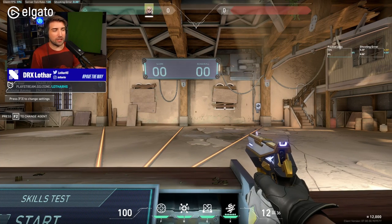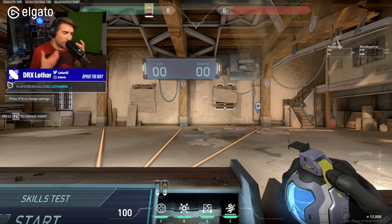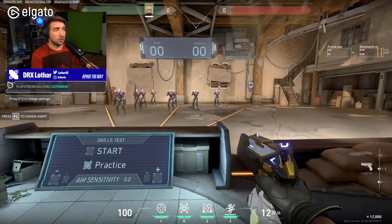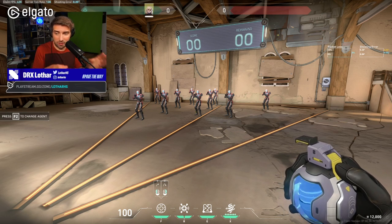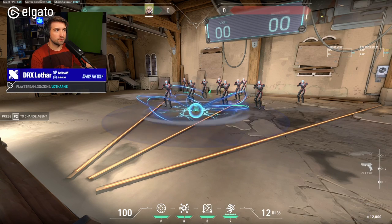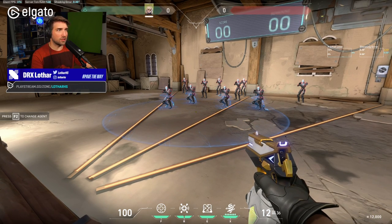Let's break down all the utility pieces that she has. Right now, the grenade is the weakest — absolutely the weakest part of her utility, and not only hers but in the entire game. I feel like there's no other piece of utility that does less than this grenade, because the grenade literally just makes people crouch. That's it. There's nothing else that it does.